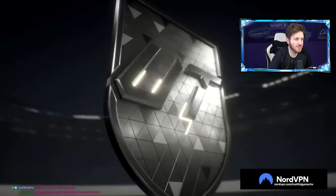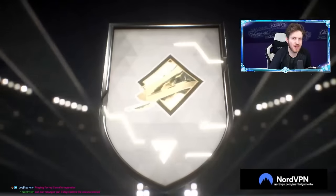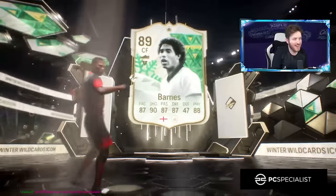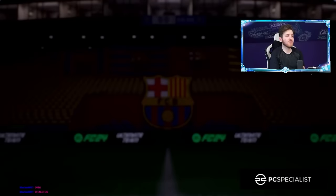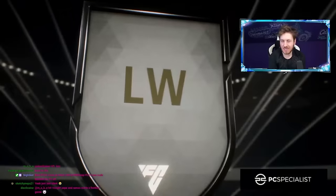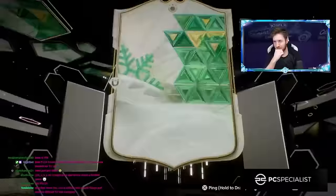Who's this? Hold on — England center forward. Wait — a Brownie? Oh, John Barnes! 89 John Barnes. Good for objectives, not really for Champs or Division Rivals guys, but 300 million — yeah you're not gonna do that.